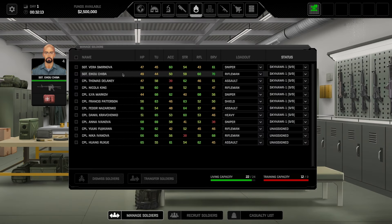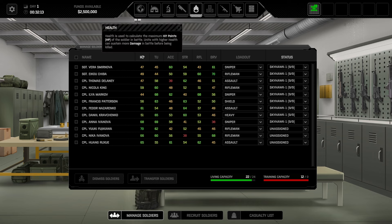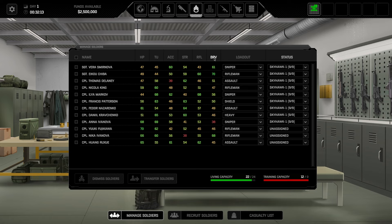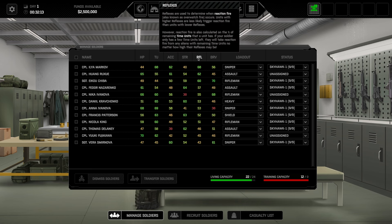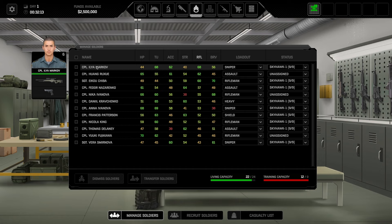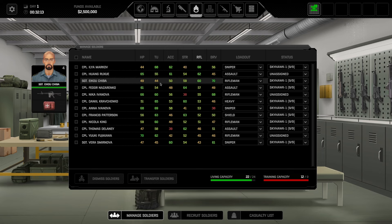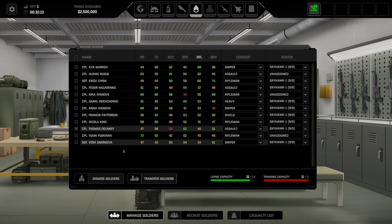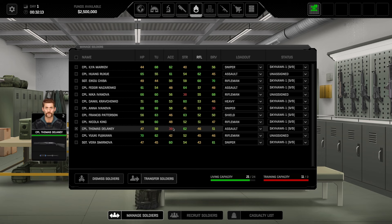Next on the docket. Who has the highest reflexes? Ilya Markov. You're kind of dangerous. Honestly, I feel like I might be overthinking this a little because I don't know enough about these guys to actually make a distinction. For example, you have terrible accuracy — so instead of having you be an assault, I'm actually going to have you be a shield.